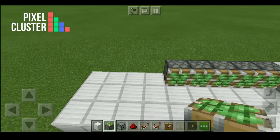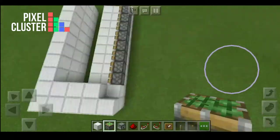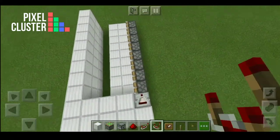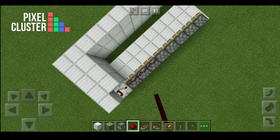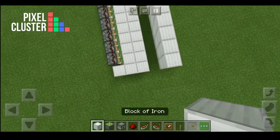Place the stones on these iron blocks, put a comparator here and provide redstone, and make a wall here.